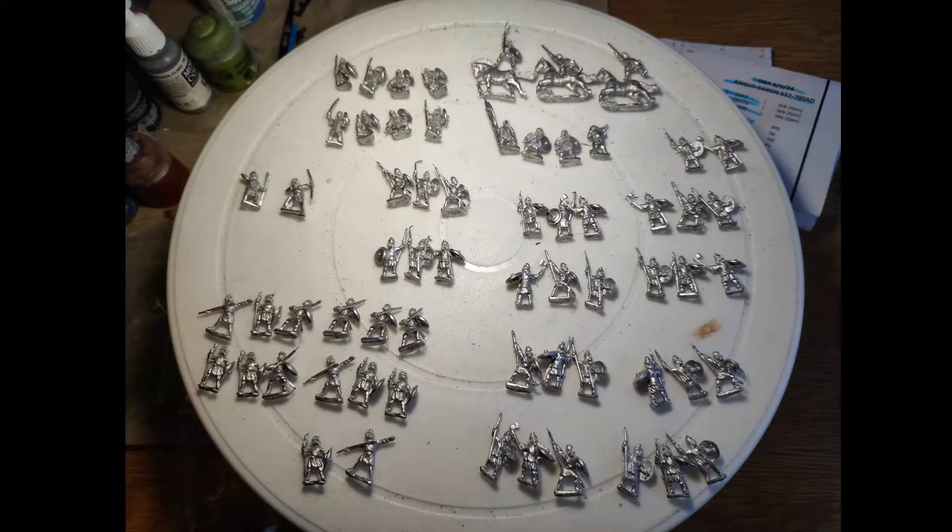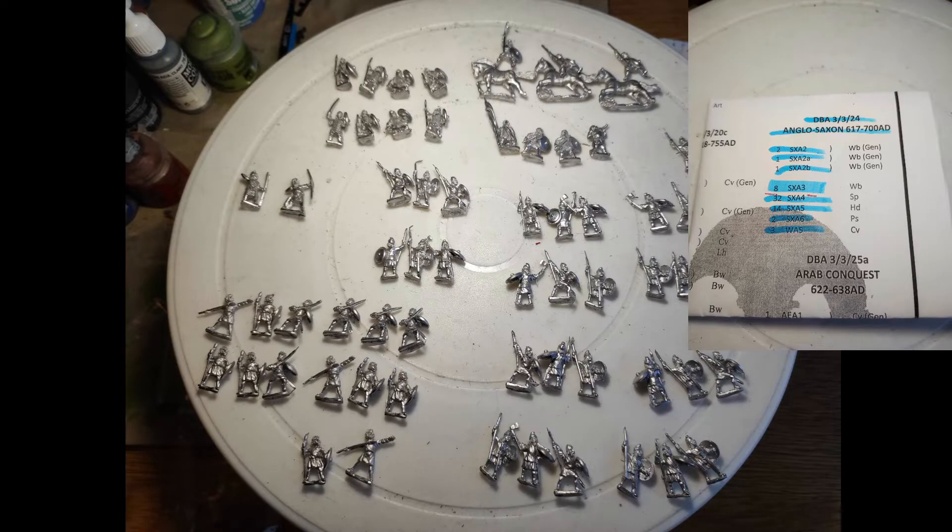This is army A for list III/24a Anglo-Saxon. We've got a general, one warband, one herdman, six fyrd spears, two feud spears or great fyrd, seven horde, one archer or scouts, and one cavalry or four herds. These are all Essex Miniatures.